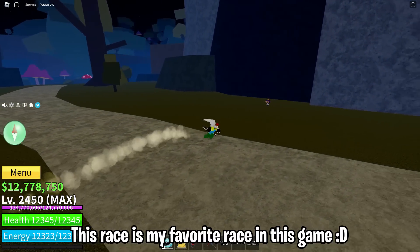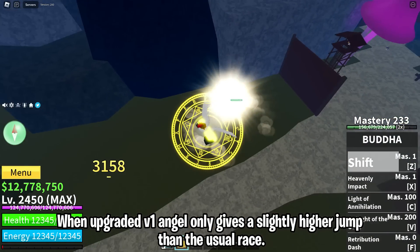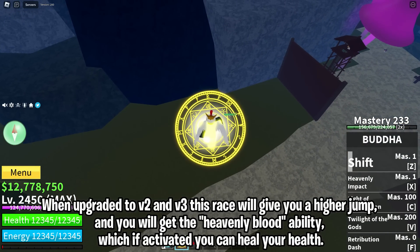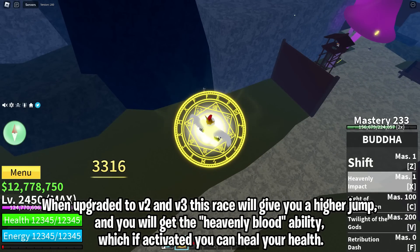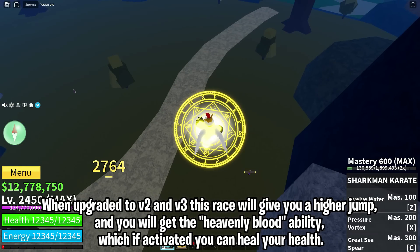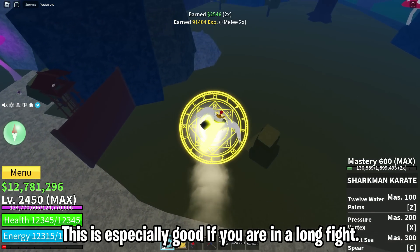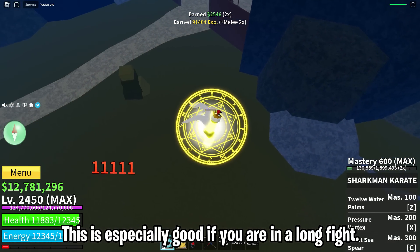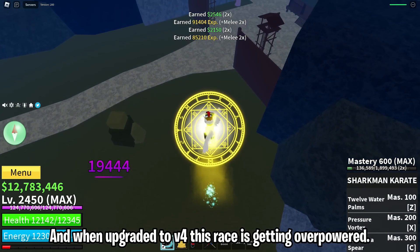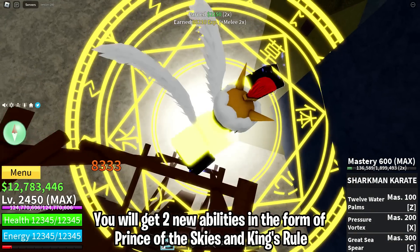In third place is the Angel race — my favorite race in this game. When upgraded to v1, Angel only gives a slightly higher jump than usual. When upgraded to v2 and v3, this race gives a higher jump and you will get the Heavenly Blood ability, which lets you heal your health when activated. This is especially good if you are in a long fight.